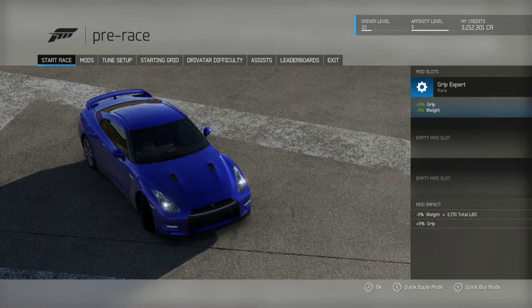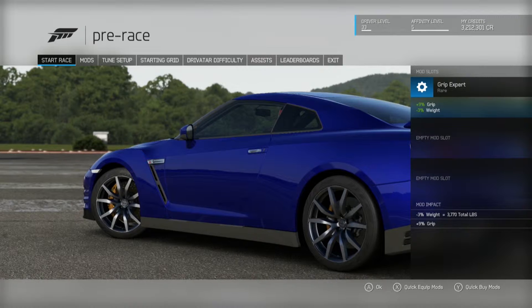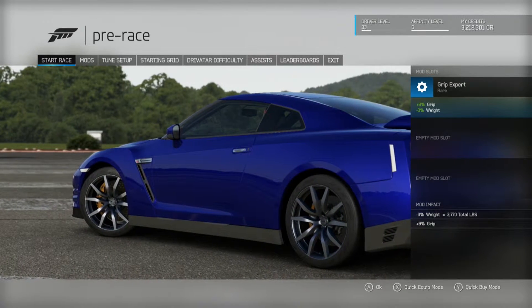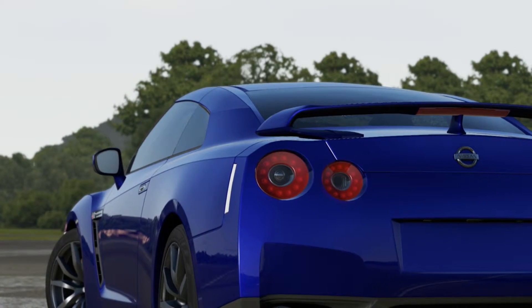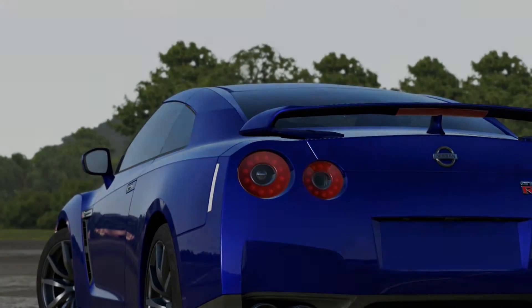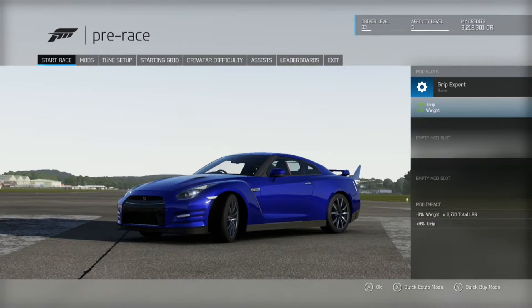The mod I'm using is Grip Expert — 9% grip and minus 3% weight, which brings my total weight down to 3,770 pounds. I don't know how that's going to stack up against the other cars — it could be good, it could be bad. I'm just going to show you the one lap that I do the fastest time in, and I'll see you on that lap.